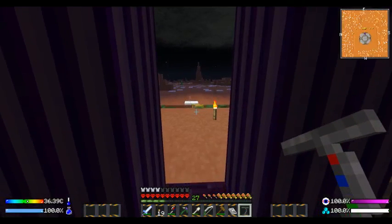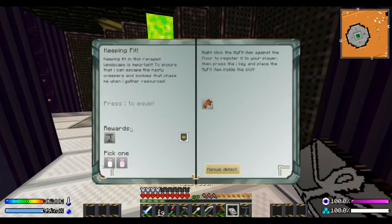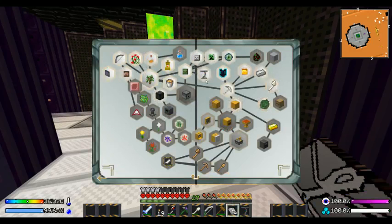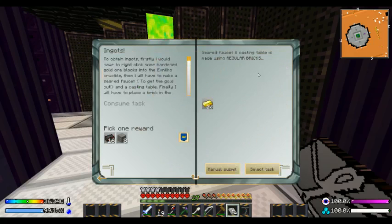We got a jumper. What's the next quest? We need meteors — that's repeatable. We've got the bone. Brass alloy mining upgrade. I need skeleton skulls and ingots. I would right-click on some hardened gold ore blocks into the ex-nilo crucible, then make a seared faucet to get the gold out, and a casting table. Finally, I would place the brick in the casting table and pour gold over it to create the ingot cast.